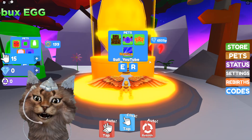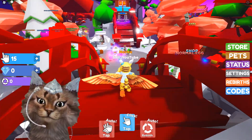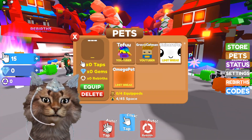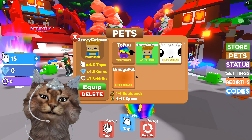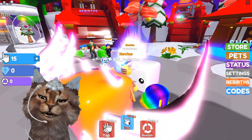We also got a super egg over here, but I can't actually open anything here. We got Robux stuff over there, but we also got pets. Let me go equip my tofu pet — let's equip all these pets real quick: unicorn pet, omega pet. There we go, we just got like four pets now.